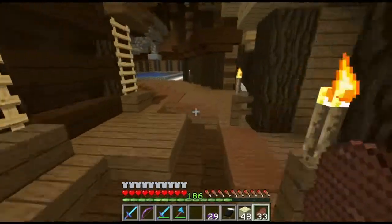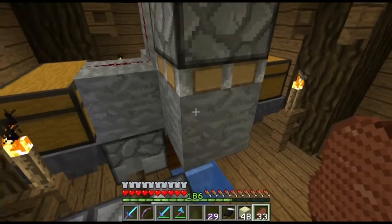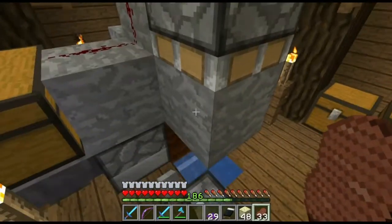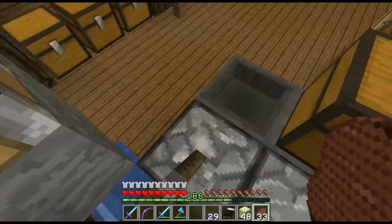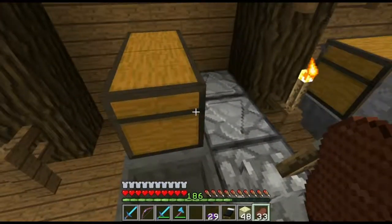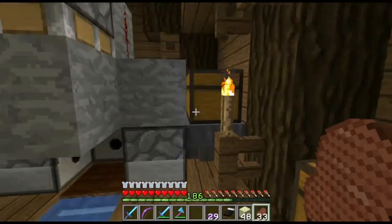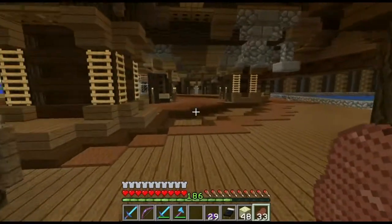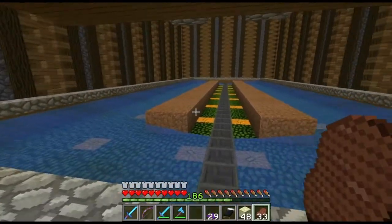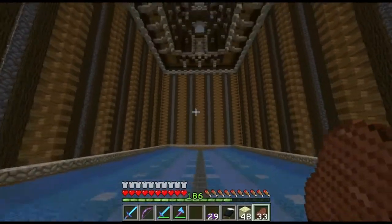Over here I got Etho's food farm. I made an adjustment so it will work in 1.13 — I added a piston, a block, and a little bit of redstone so it still works. I also added a little clock for when I want to run it while watching a video. I'm currently out of bone meal. This is my tree farm — version 2. It's very simple: you plant the trees, they grow, you chop them down, and the water pushes everything into the hoppers.